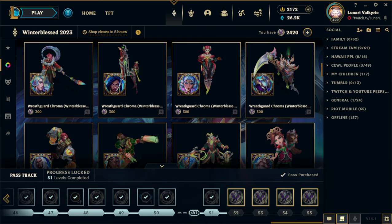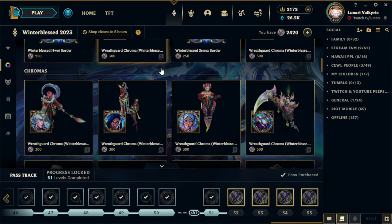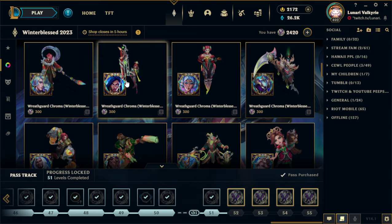Hey guys, little last minute short video because I almost forgot to spend my Winter Blessed tokens and then I would have been really sad. I was kind of debating on whether I wanted to grab the Mythic Essence, but you know what? Let's get these Chromas.